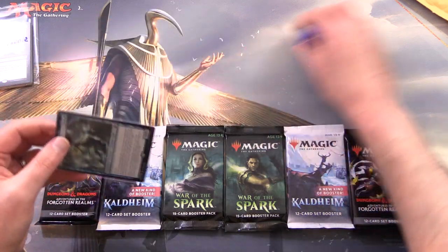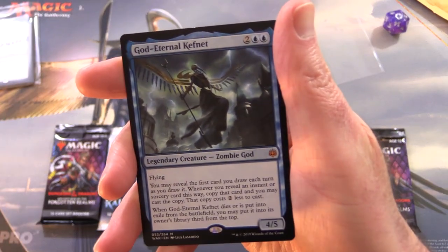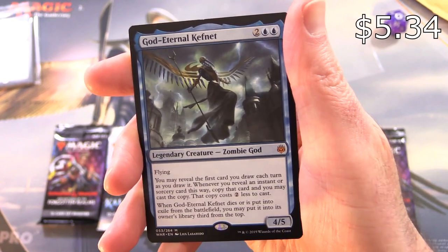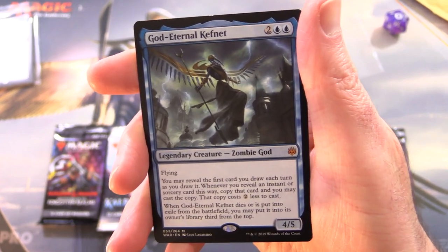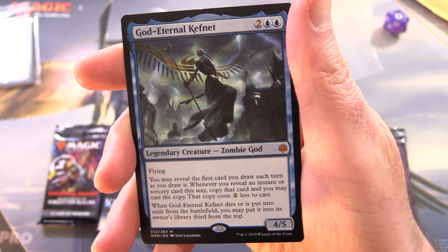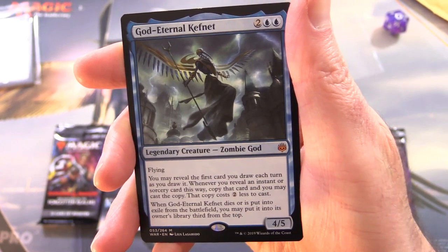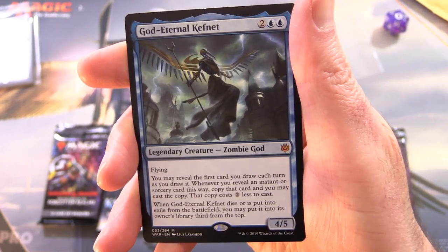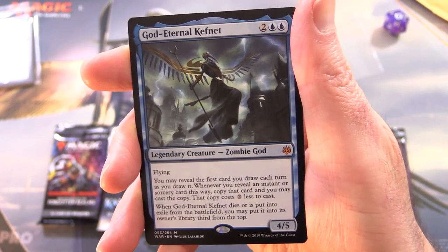Thank you for being a patron. And this is an awesome card here. You might recognize this guy from War of the Spark — we have God Eternal Kefnet. Legendary creature, Zombie God, it's a mythic. 4/5 for 4 with flying. You may reveal the first card you draw each turn as you draw it. Whenever you reveal an instant or sorcery card this way, copy that card and you may cast the copy. That copy costs 2 less to cast. And when God Eternal Kefnet dies or is put into exile from the battlefield, you may put it into its owner's library, 3rd from the top.